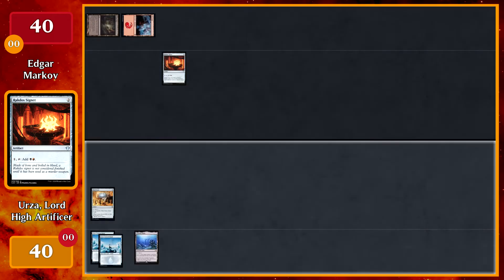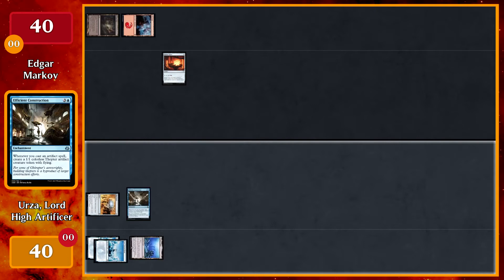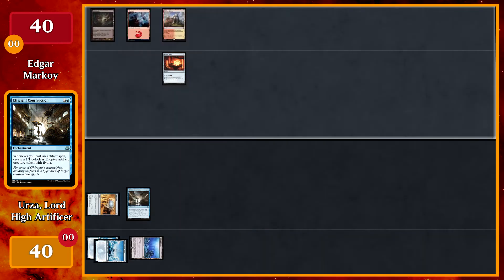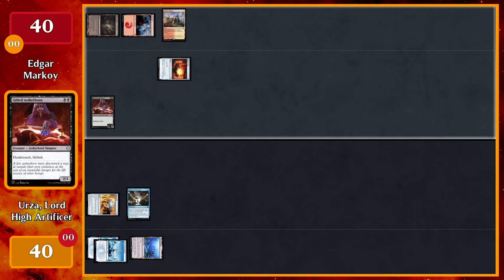Play Academy Ruins. Pay four for Efficient Construction — whenever I cast an artifact spell, create a 1/1 colorless Thopter artifact creature — and pass. Play a Clifftop Retreat, which comes in untapped because of the Mountain. Tap the Mountain and the Signet, plus Badlands for another black, to cast a Gifted Aetherborn. On cast I'll get a token from Edgar, then pass.